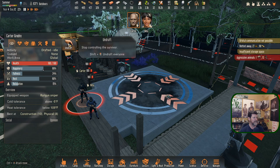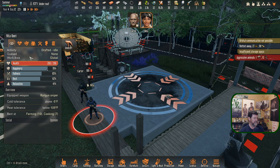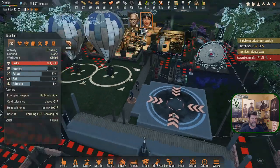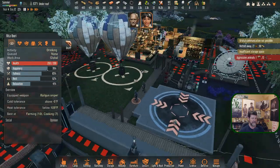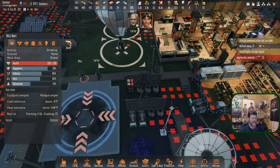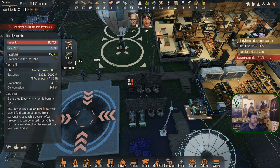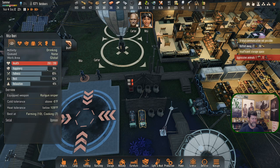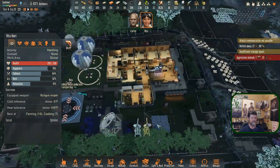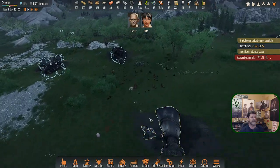Carter undraft, haul. Rita undraft. On your way in — 20 fuel, 20, 20, 20. Let's have you do that on your way in. You might hit all four. These guys are coming in.